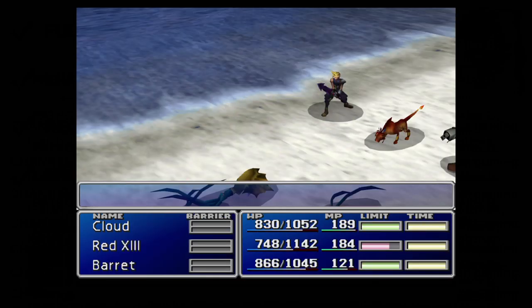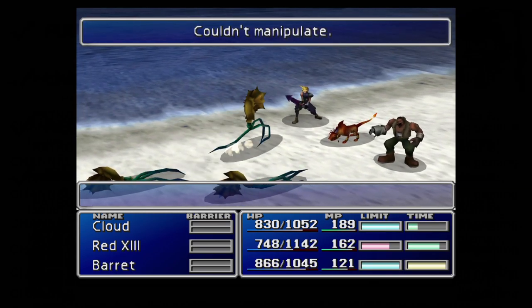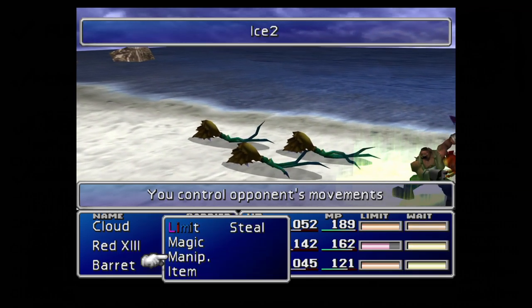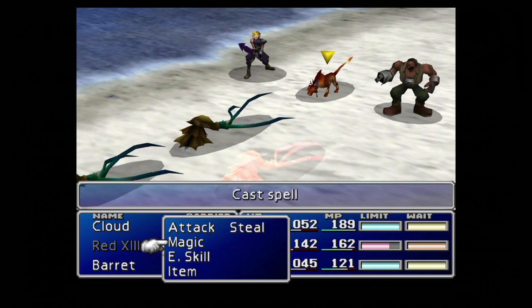Once we've gone ahead and found the Beach Plug here and manipulated it — and we only need to do it for one of the Beach Plugs, we can kill the others — we're going to then have it select the Big Guard skill and cast it on our party.